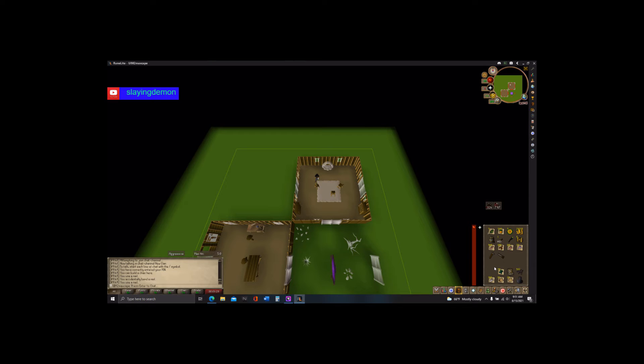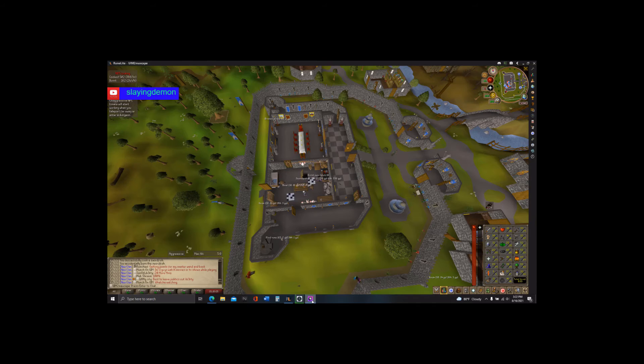Now I'm going to go cook all these raw fish and probably sell them to the general store or maybe just drop them — I'll see how much they sell for first. We just cooked our 1,400 fish, maybe 1,200.